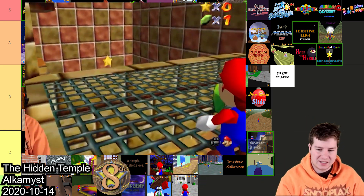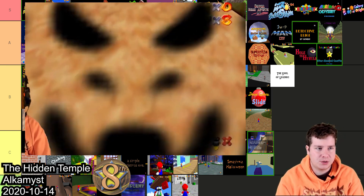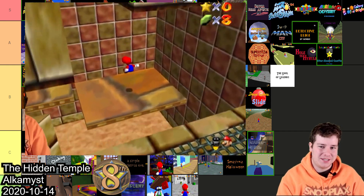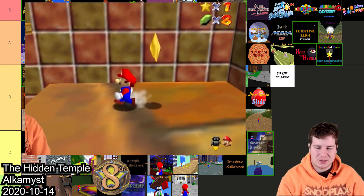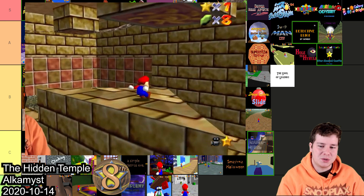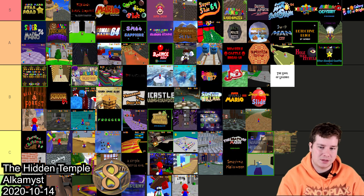The Hidden Temple by Alchemist is kind of based off the Stone Tower Temple where you have to flip the temple. But compared to the other Zelda hacks it just didn't compare in my mind — there wasn't that much custom stuff in it, and it seems like they just kind of flipped the models in Blender. If you like the Stone Tower Temple and want to experience that in Mario 64 it's still worth playing, but I'm gonna throw this one in C.